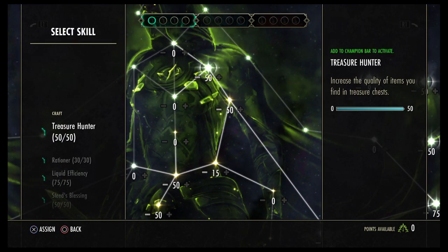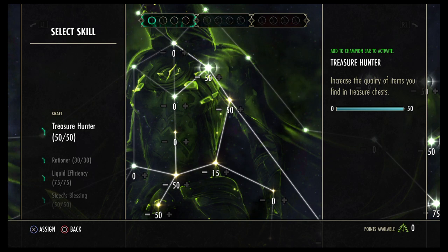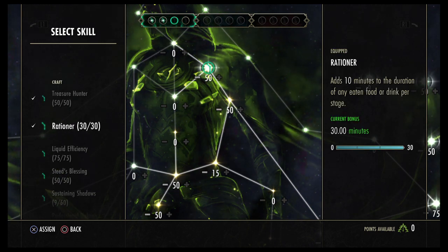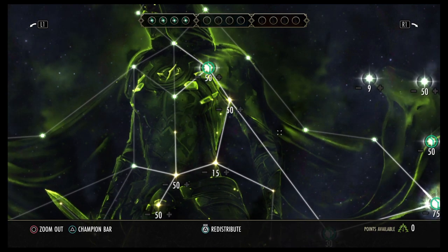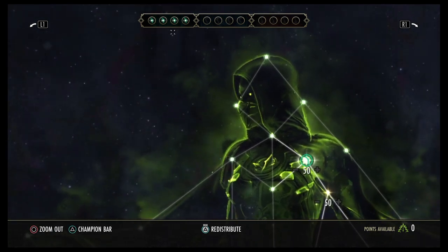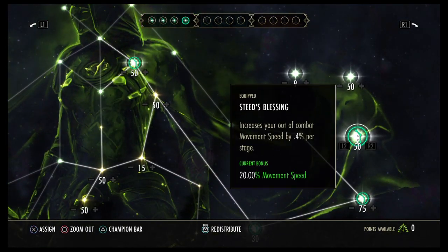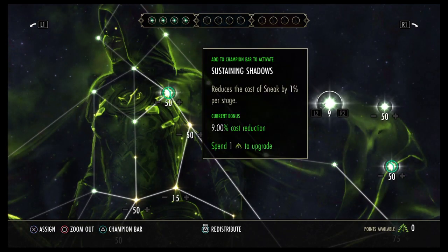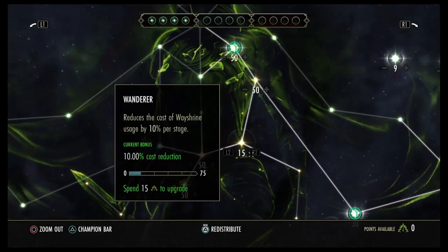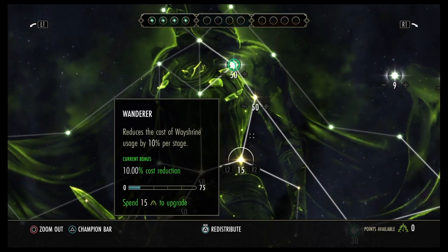Now I'm pressing triangle, which opens up the bar at the top. I can choose which of the slottable ones I want to be active. I definitely want Treasure Hunter, then Rationer, then Liquid Efficiency, then Steed's Blessing. Confirm that and that's our complete green tree. You can see the dots are filled up top, and the ones with the green circle around them — Treasure Hunter, Rationer, Liquid Efficiency, and Steed's Blessing — are the ones actually active. The smaller dots are also active because they're not slottables.